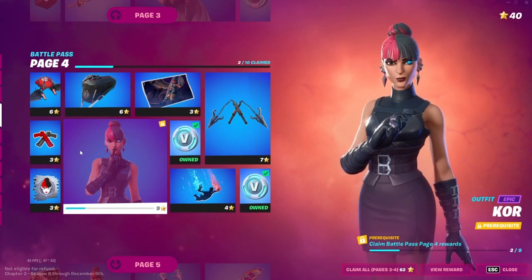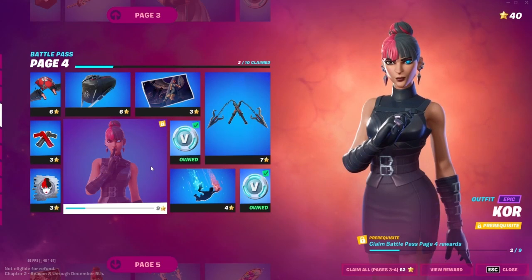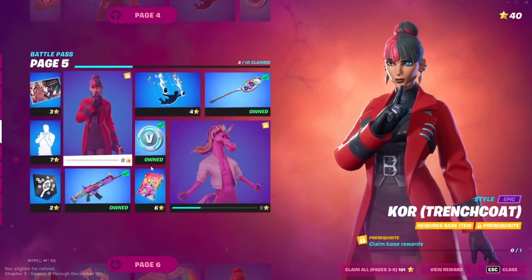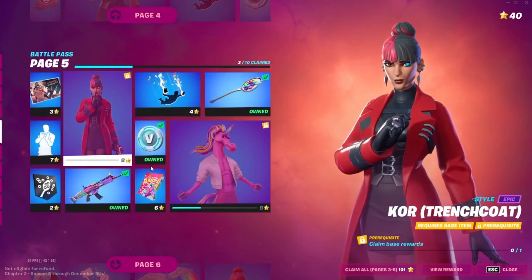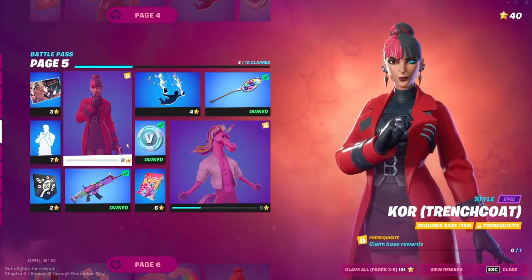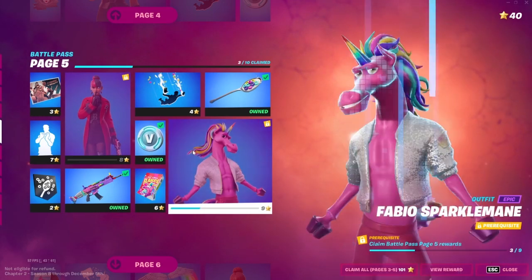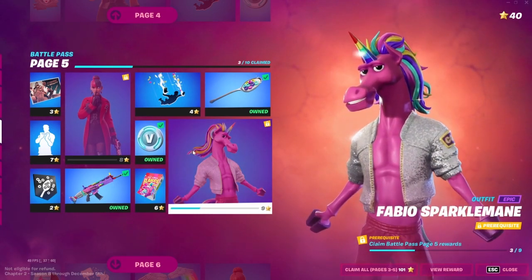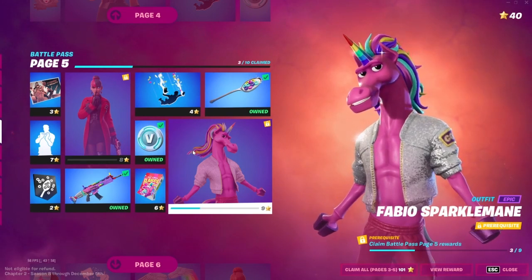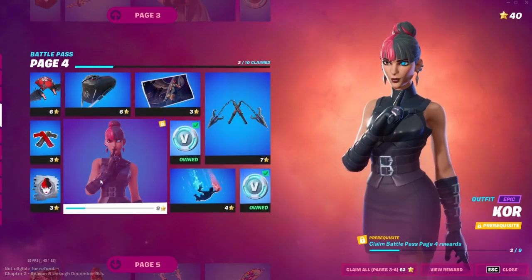For page four, you have to claim everything here to get Core. And if you don't want her, well, you soon realise that you literally have to get her, because you need to claim the base item to get this one. And for Fabio Sparklemane — which again, some people don't like — if you do want him, you have to complete all of this page.